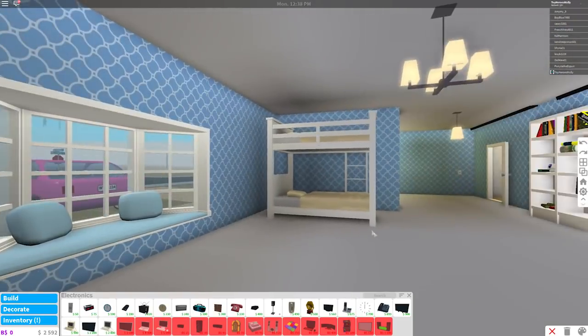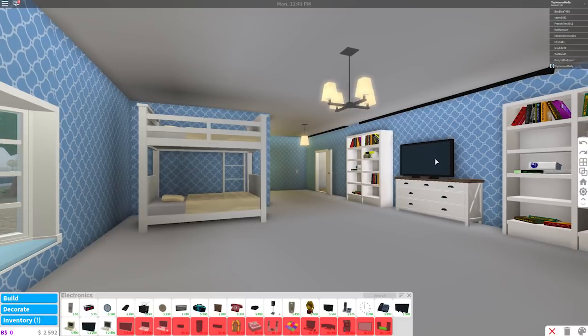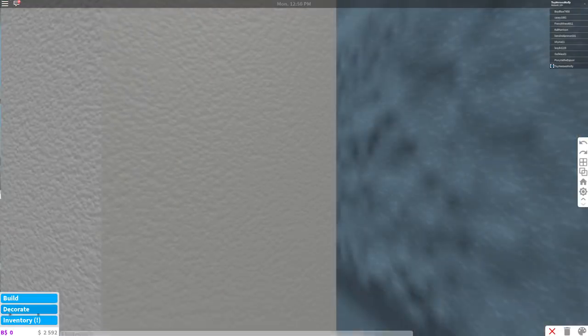I think that bunk bed is so cool. She's got a TV — but how come the TV isn't in the middle? I don't like that it's not in the middle. Hmm, you can only put it to one side or the other — weird. What else does she need in her room?